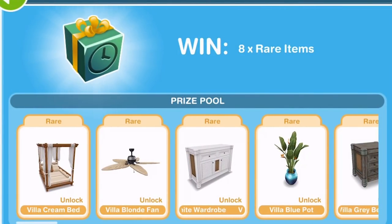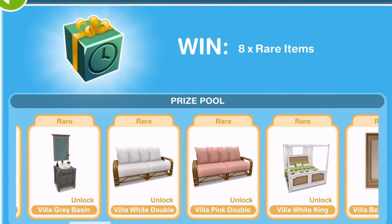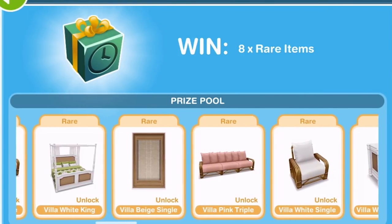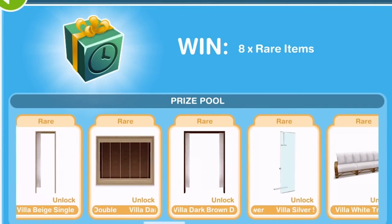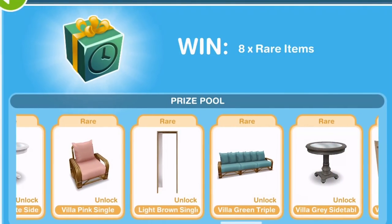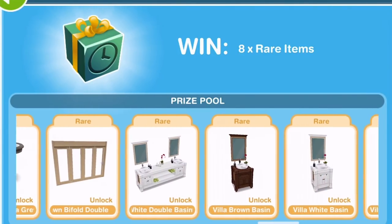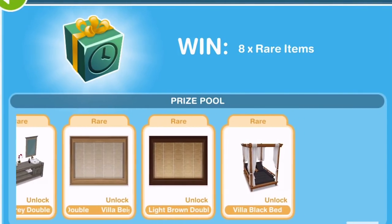Every box that you open, you get eight rare items. Check out these items that you can unlock — they are amazing, absolutely fantastic. They are various different colours of some of the furniture that we got when we unlocked the private island. Look at the pink and the white chairs there. We got the green ones before, but we haven't got the pink or the white ones. There's furniture for every room, and there's bathroom items, beds — the beds are amazing — and plant pots with plants, they're just amazing.